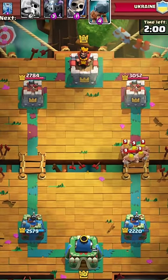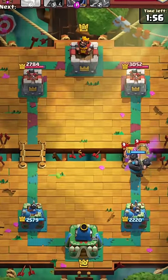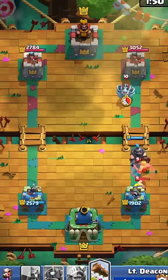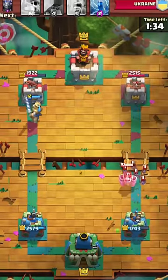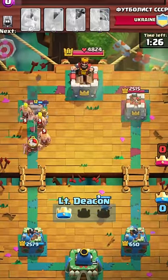Here is another example. Player 1 uses Barbarians and Battle Ram to attack the enemy tower. Player 2 easily counters with the Mega Knight, and now Player 1 is in trouble. Player 1 has elixir to defend the Mega Knight, but doesn't have elixir to defend the Prince. Just like that, Player 1 ended up losing his whole tower because he overcommitted on offense.